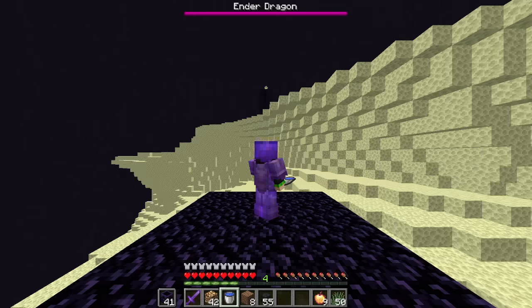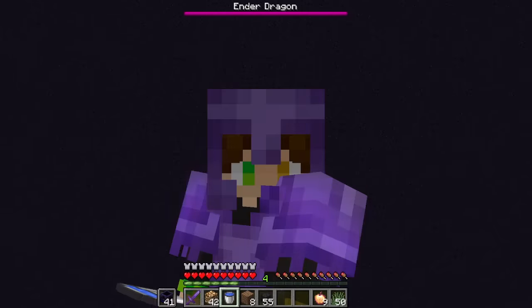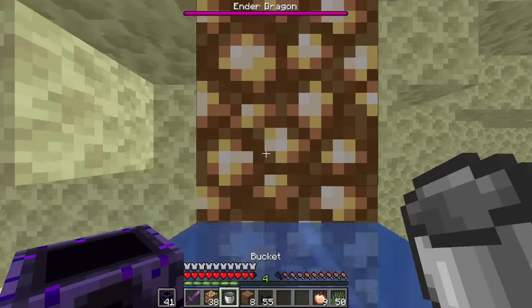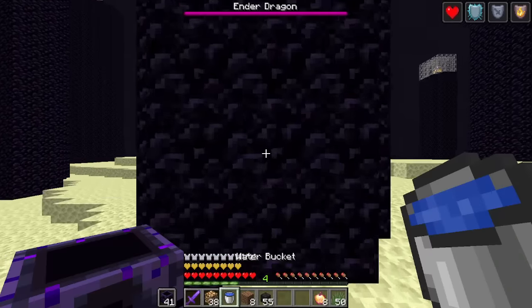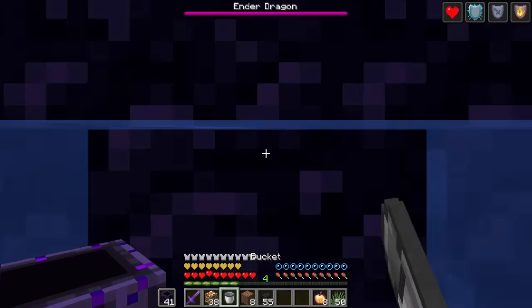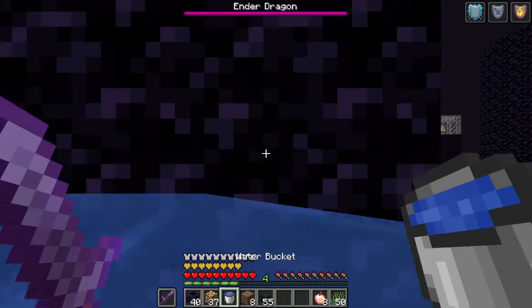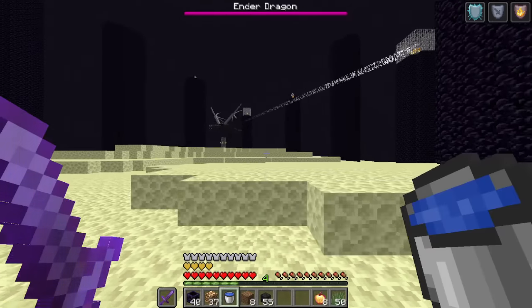We've entered the end and — oh shoot, I forgot to kill the ender dragon. That's fine. A bit of parkour to place a block, then swim up with the water one block at a time. My plan to destroy the end crystals is to do this water trick on all of the towers and then use a respawn anchor to blow them up. All right, that's one out of ten. I think I can actually do this — I'm going to kill the ender dragon without using my mouse.